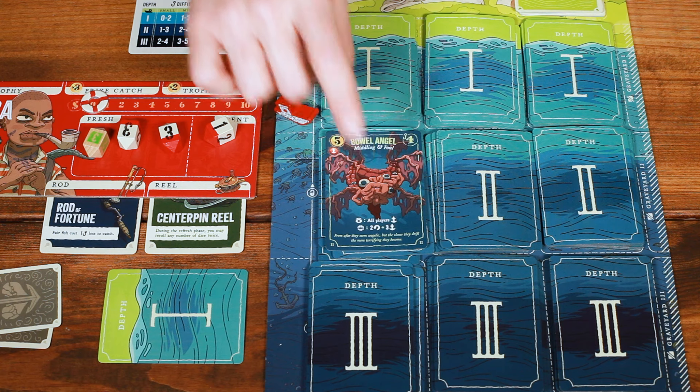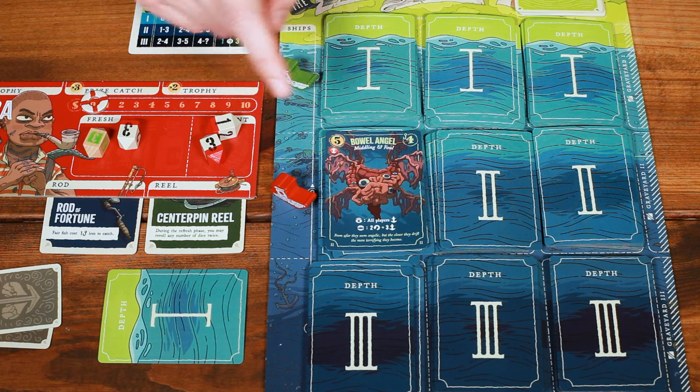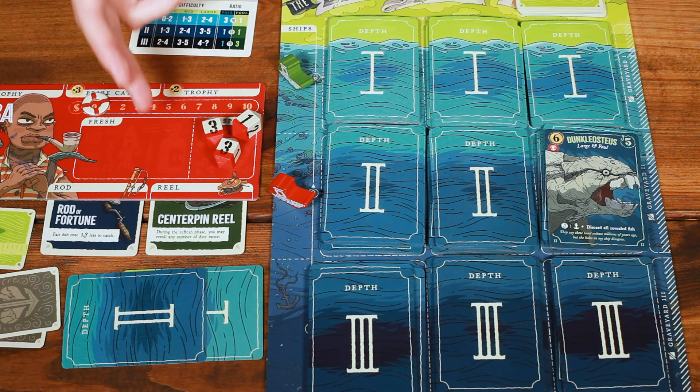First, I need to drop sinkers to get to its depth level. I can only fish at my depth or above, so I move my boat down by spending one die of any value. Then I spend the remaining dice to catch it, putting the tackle die back at port, taking the fish, and putting it into my hand. If at any stage of the fishing action you're unable to afford the fish or choose not to, you instead spend one entire die of any value to draw the top card of the dink deck. Note that you must have at least one fresh die to take the fishing action.